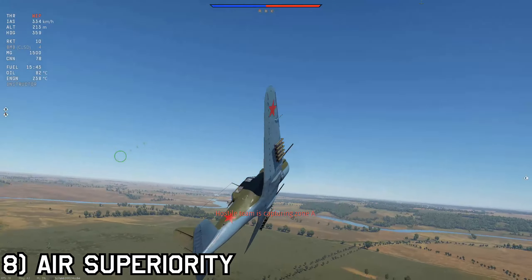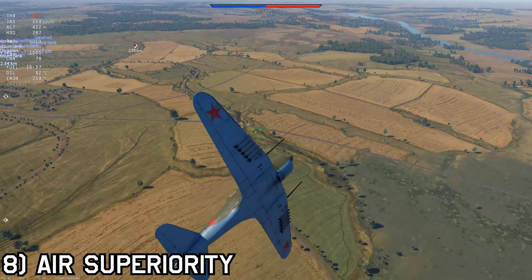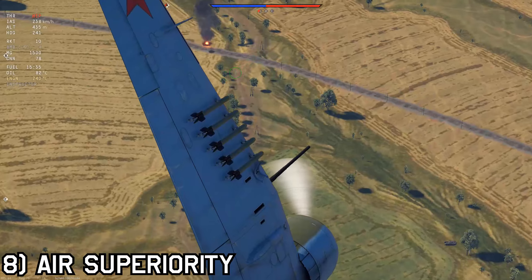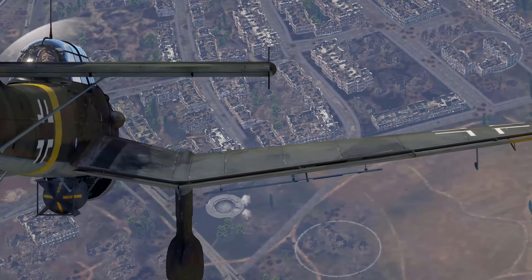And if you're in a heavy ground strike plane, drop your payload first and then take care of the enemy planes. You probably won't out-turn them, so try to head-on them or run to your friendly SPAA or fighters. Well, that about covers it. Now get out there and rain hell on the enemy. Dismissed.